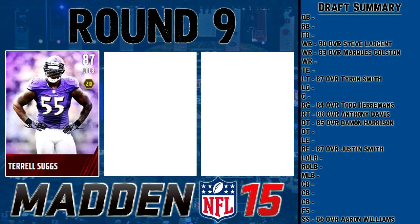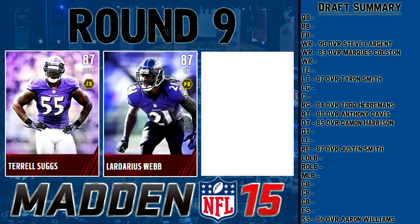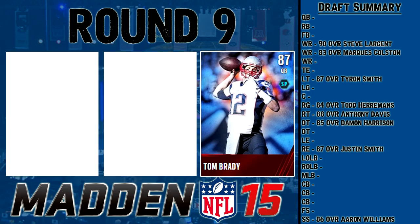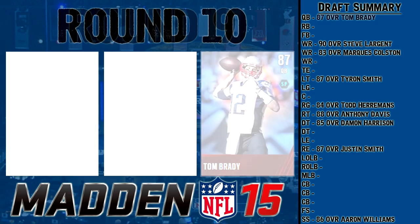Round nine is 87 overall. We've got Terrell Suggs, left outside linebacker; Ladarius Webb at cornerback; and Tom Brady at QB — another QB choice after passing on Andrew Luck. Suggs is good at rushing the QB but can't really cover, and I want a 4-3 linebacker system. Ladarius Webb has good man and zone but is a little short. I'm going to pick Tom Brady — great throwing stats, slow as hell, but I'm going to shore up that QB spot with a great one.